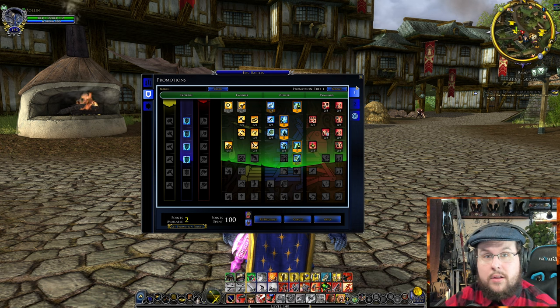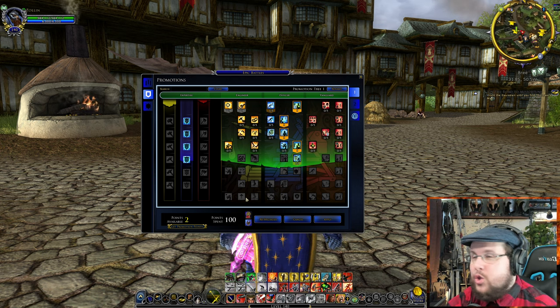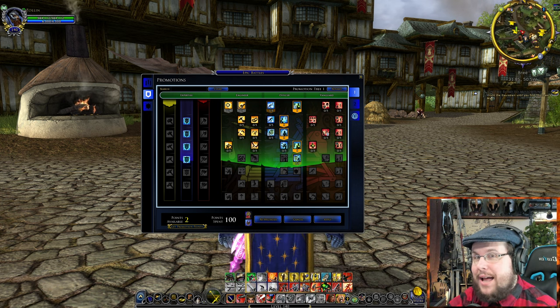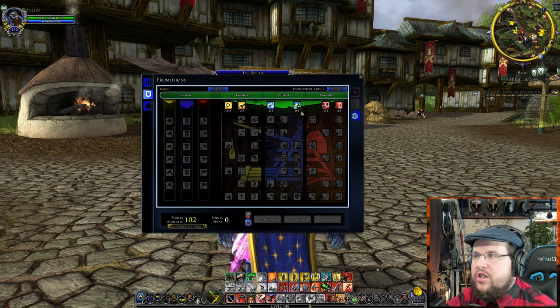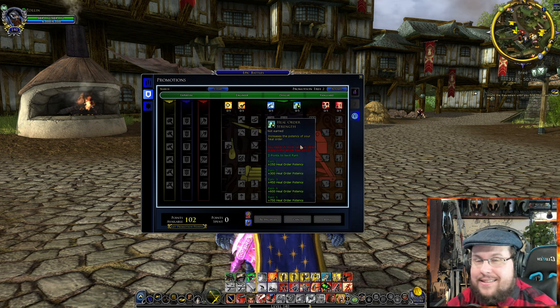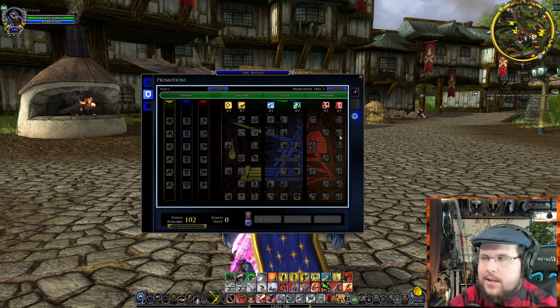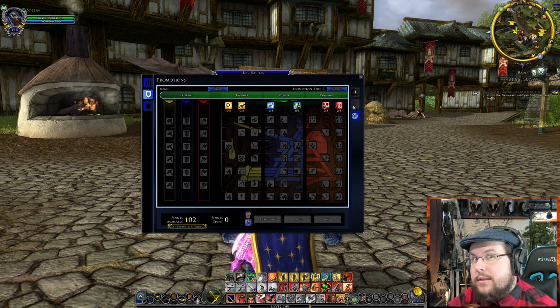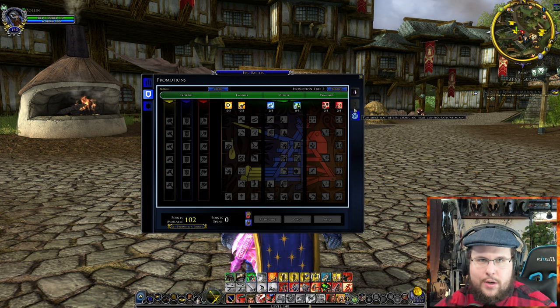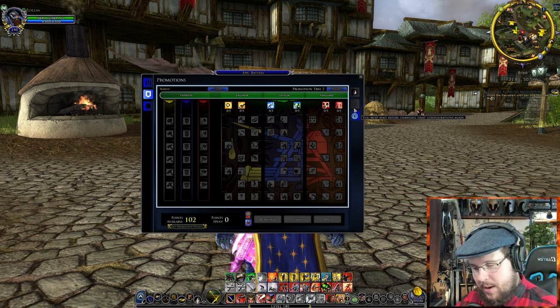One more important thing to finish up: just like with class traits or racial traits, you can click a tab to switch between two pre-set promotion configurations. So you could have one set up as an engineer and one as a vanguard, or one as an officer. You may need to buy the second slot from the LOTRO Store, but you can earn LOTRO points through deeds, or get 500 points per month if you're a VIP subscriber.